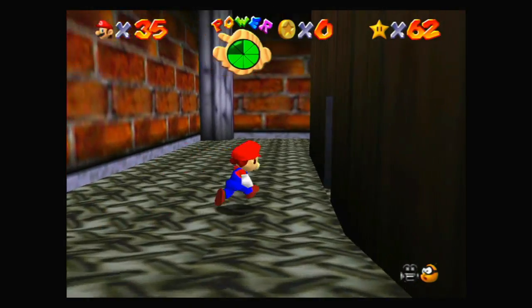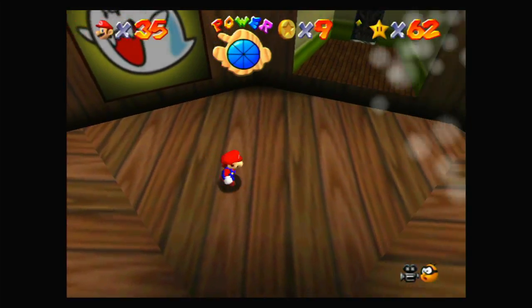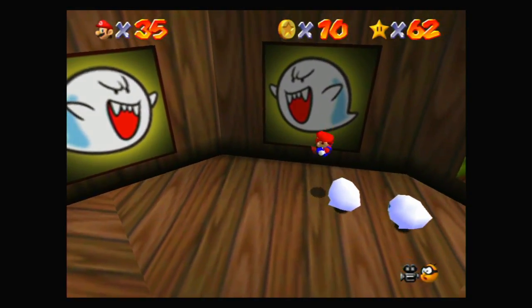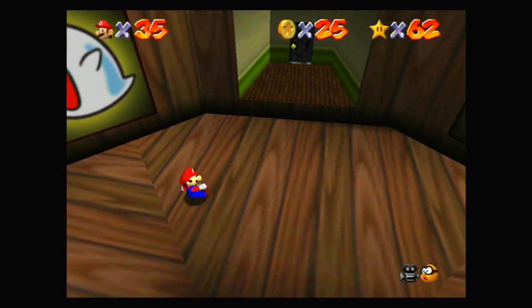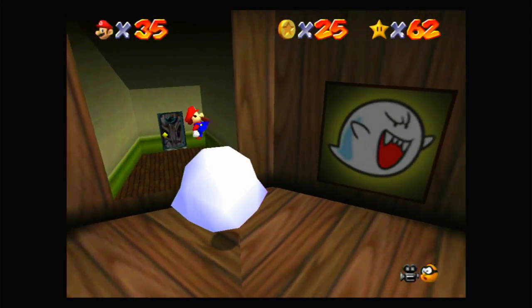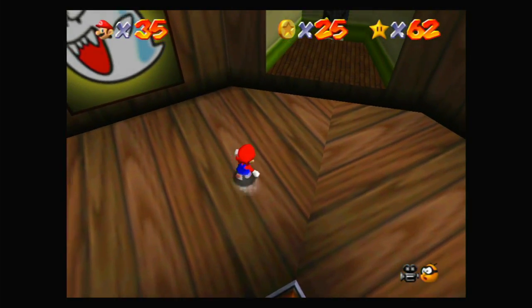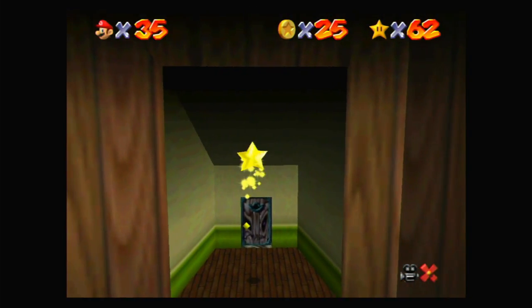Long jumps really do just change the way that you see this game — once you know how to long jump, it's just so much better. Once we're in here, we can see Boos are spawning from the painting over here, which gives us lots of coins. And on the opposite side at the other door, there's fire being spewed out of that, so you need to be careful about that. But once we kill all of these Boos, a Big Boo spawns and we just need to take him out. Ground Pound. It's just like the other Boo we had the last time we were here — just need to hit her three times and then we get a star.